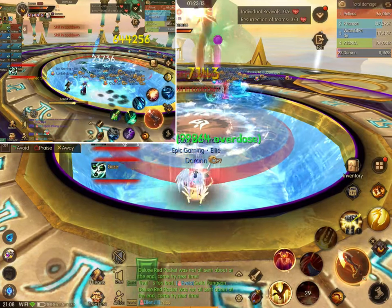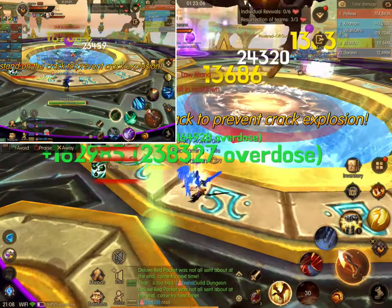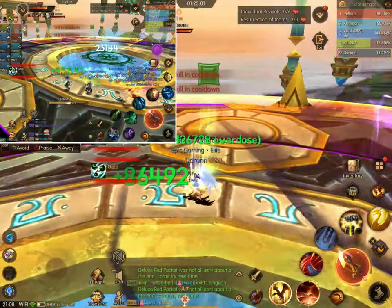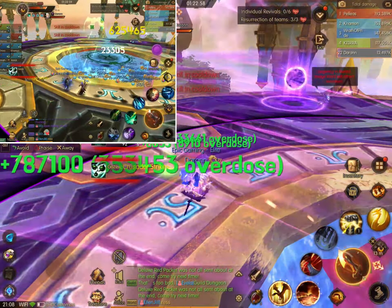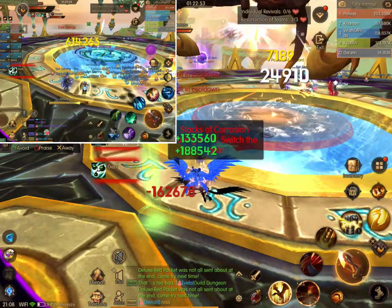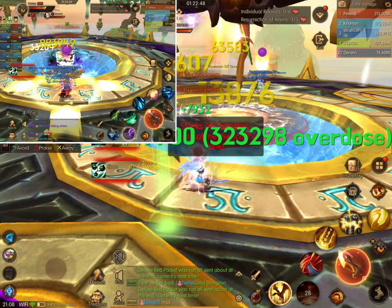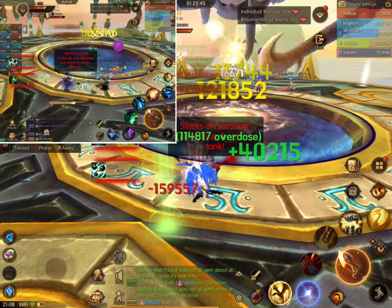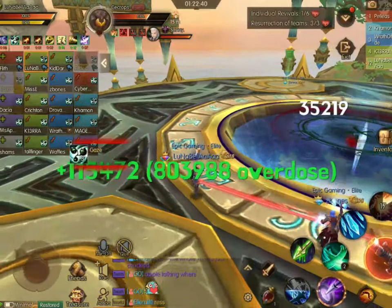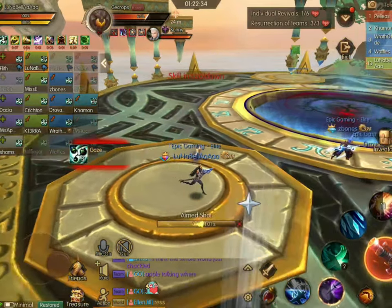Up next is an orb mechanic that is like in Overlord — it's Stand on the Crack. In the background you'll be able to see there's a purple orb. You have to have a tank go to the tank side, because there's two: one right behind the tank, and the other one gets a healer. At the same time, you'll see a shared damage mechanic happening while the orbs are going on. Usually there's two to three orbs when that happens. Then there are lines — just stay away from each other.